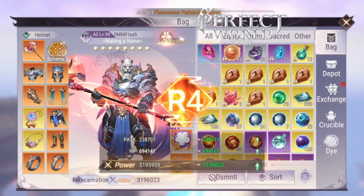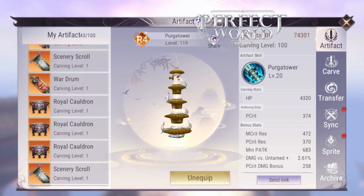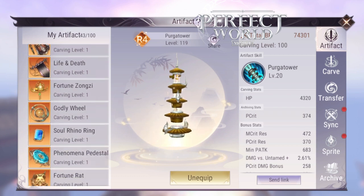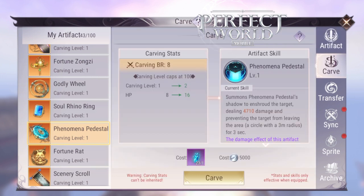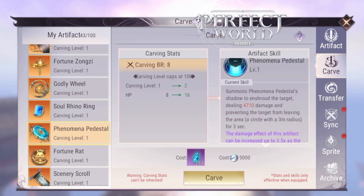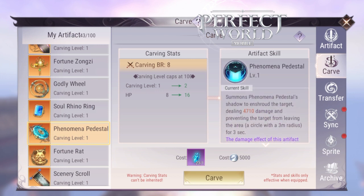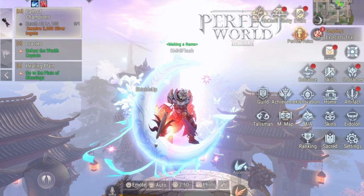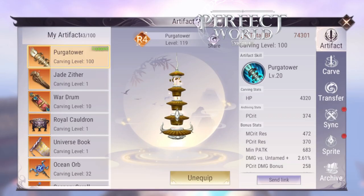Now that you have your Phenomena Pedestal, I'm going to register it. I've gotten a lot of artifacts from Mirages over time, and you can put all the PvP stats onto your Phenomena Pedestal. You'll go to Transfer and transfer all of the PvP stats such as damage versus untamed, damage from untamed, damage versus humans, damage versus elves. Any of those are very strong. Depending on the grade of the artifact you have, the strength of those stats will differ — for example, a zither would have a higher stat than a war drum.